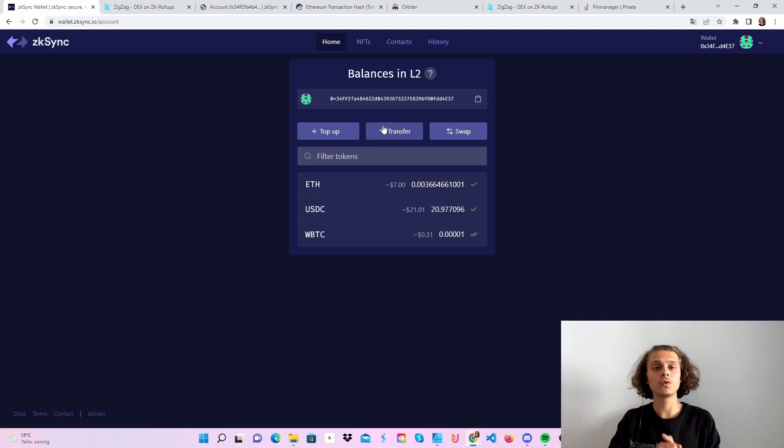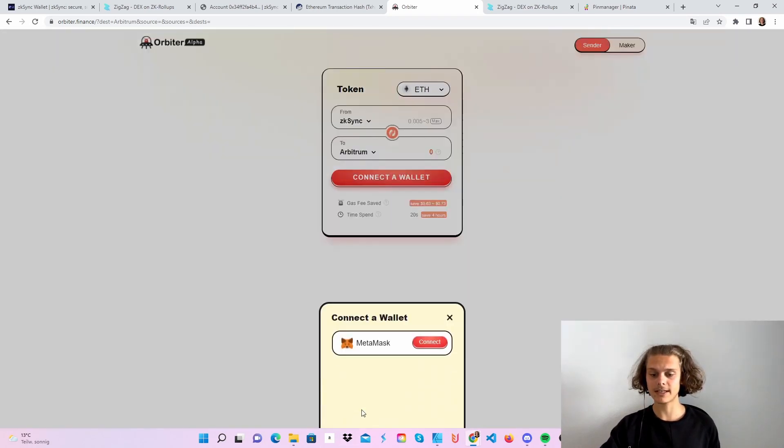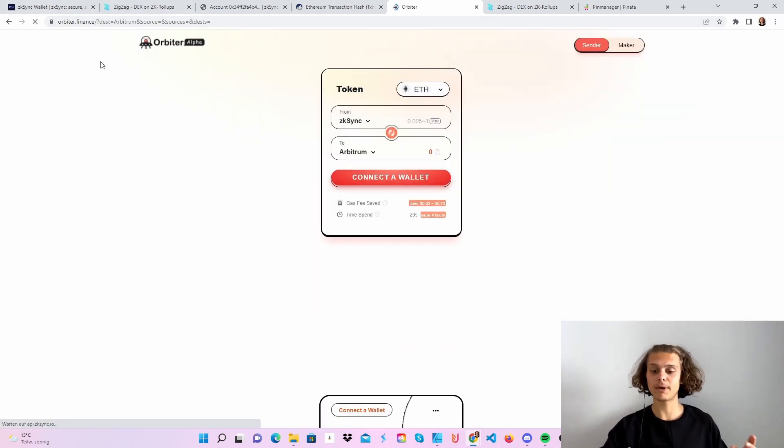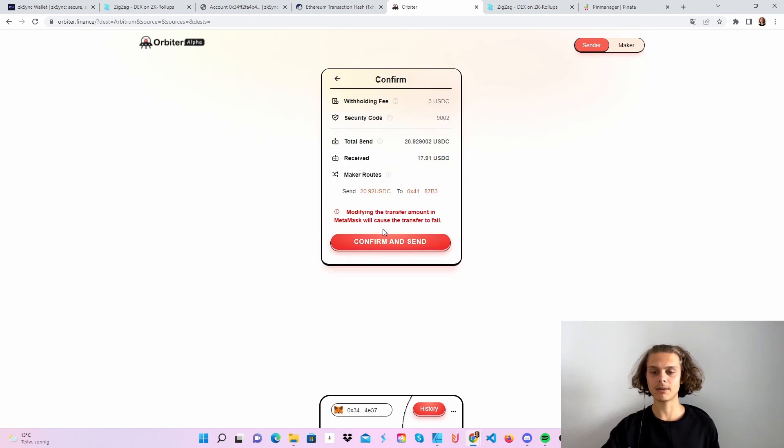Now we'll use the Orbiter bridge. Hop over to Orbiter and first connect your wallet — click on Connect. You can only use MetaMask. Connect, and it should connect after a second. Now I am connected. I'll choose USDC since I've got USDC, and I want to send everything over to Arbitrum. The fees will be around $3. If you want to do this, click on Send. The withholding fees are 3 USDC — confirm and send. Your MetaMask will pop up, sign this, and then we are good to go. Confirm this and now we'll just wait for the bridge to work.